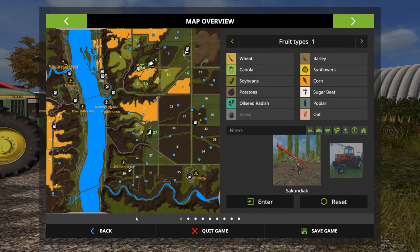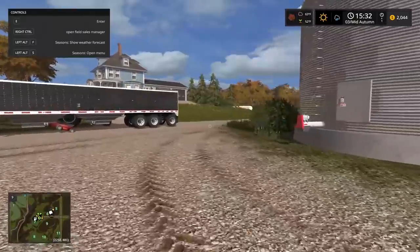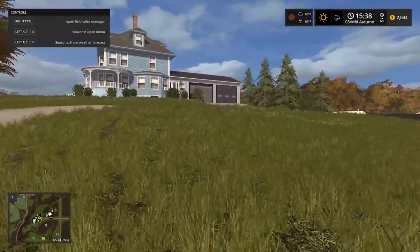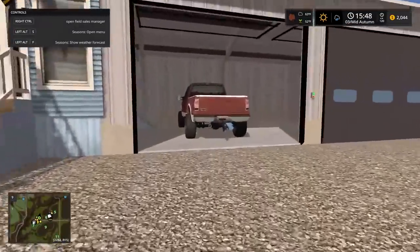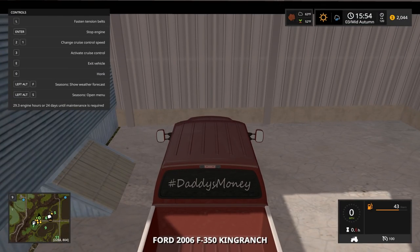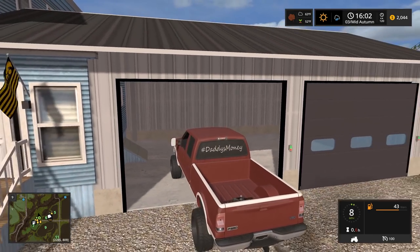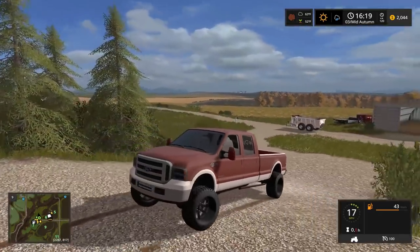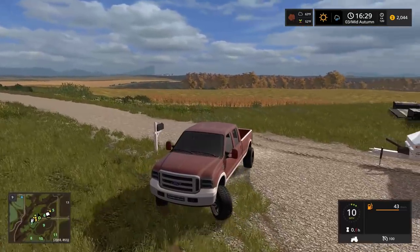Let's get out quick and jump in the F350. Now that we have sheep, let's roll the clock. I'm gonna let it go and speed it up - there we go. The sheep should be making some wool. It'd be cool if you had to actually have a machine that trims the wool - I'm sure there are machines for that in real life. Okay, we gotta wait for the F350 to start up.